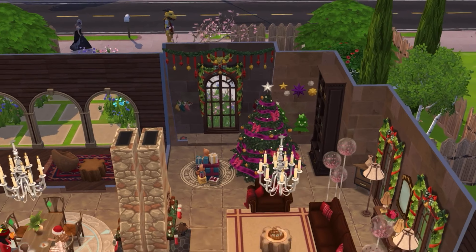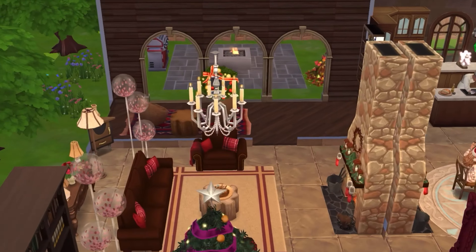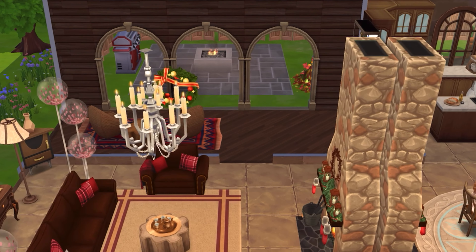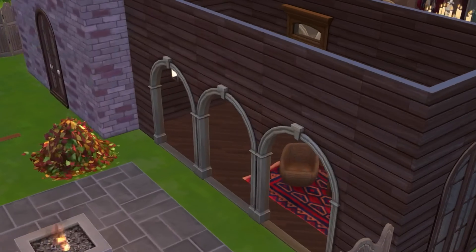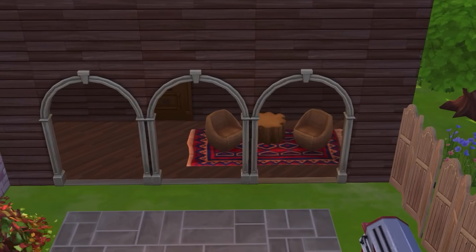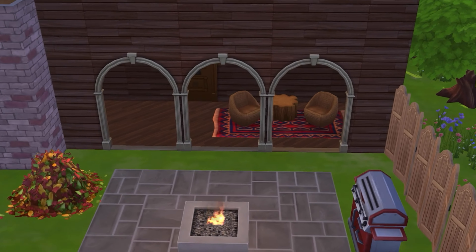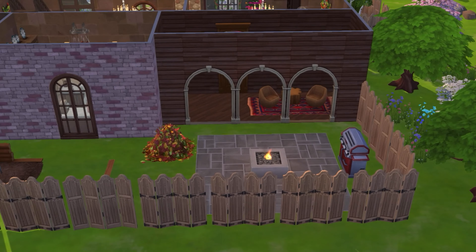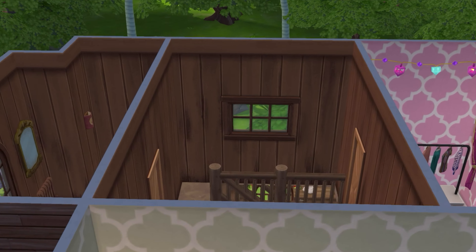On the opposite side of this section leading out to the back porch, you've got this door — one of the new base game items — which leads out to the back part. It's another area to sit down and enjoy the outdoors if you want. It's just a standard backyard space.